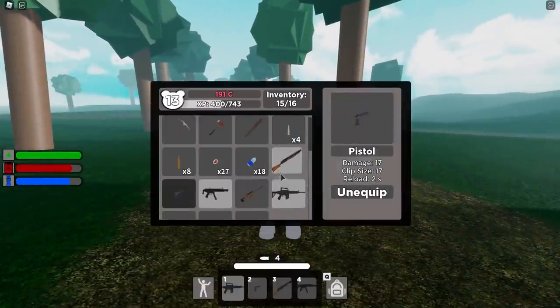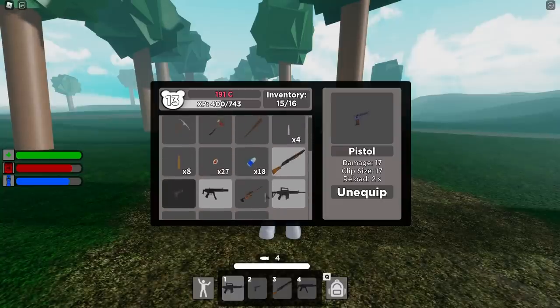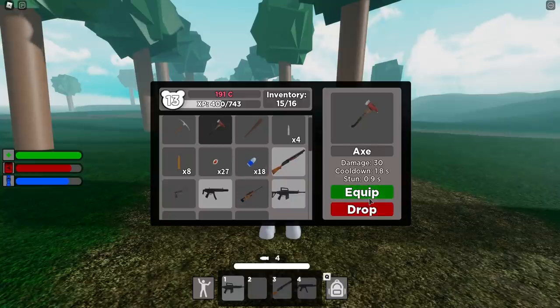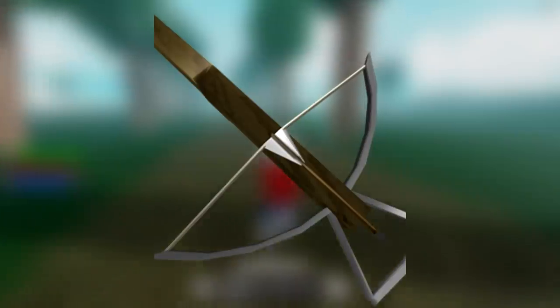So let's go ahead and get this started. The first weapon suggestion I want to talk to you about coming over to Piggy Enter City would be the crossbow. For all the people that actually love Bunny, the character with the crossbow and shooting a carrot, a crossbow would be awesome.